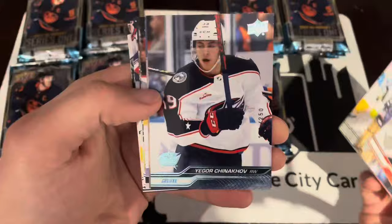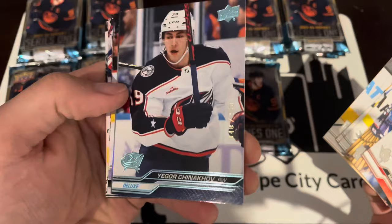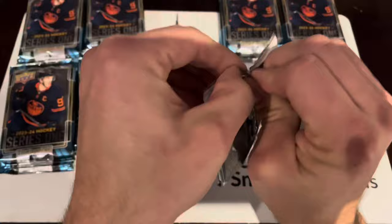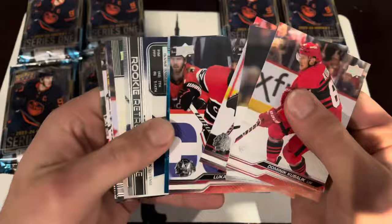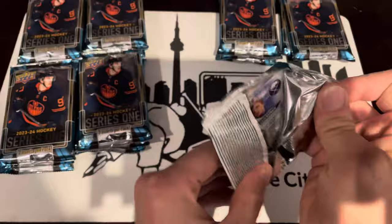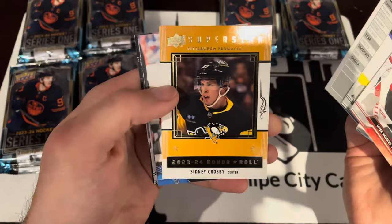We have a Deluxe Base Igor Chinnikov — that's 148 of 250 — Johnny Gaudreau Special Edition, and Jackson Stauber Youngins. And we found our Dazzlers here: Sam Reinhart, Rookie Retrospective Marcus Bjork, Kirill Kaprizov Superstar on a Roll. We've also got Kirill Kaprizov Stat Box Fillers, Sidney Crosby on a Roll, and Brinket Canvas.